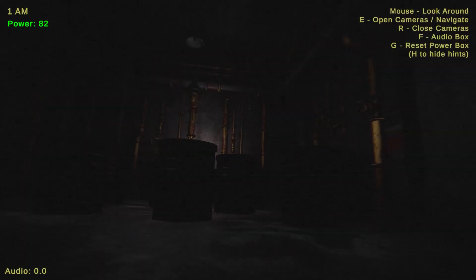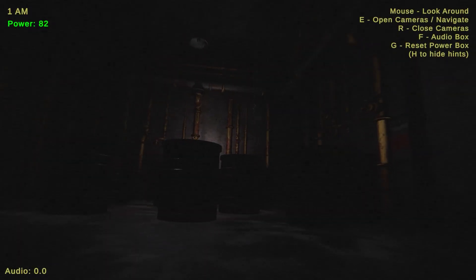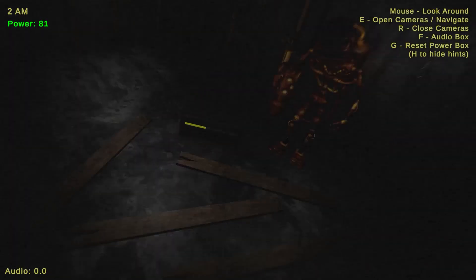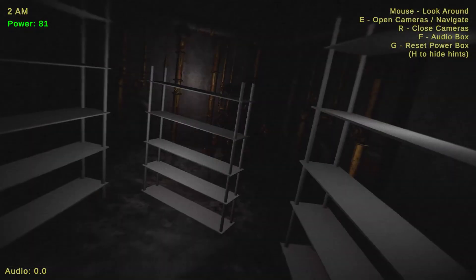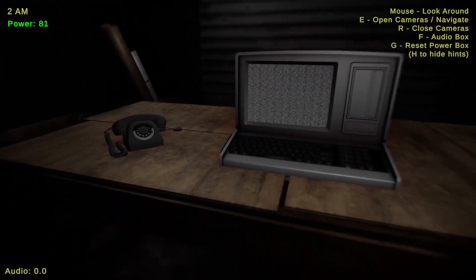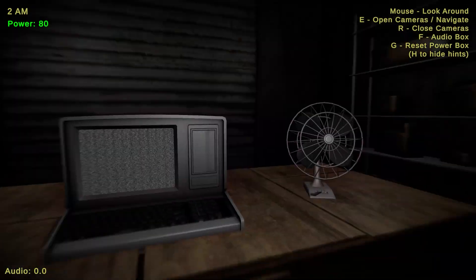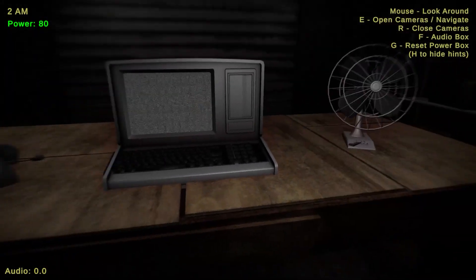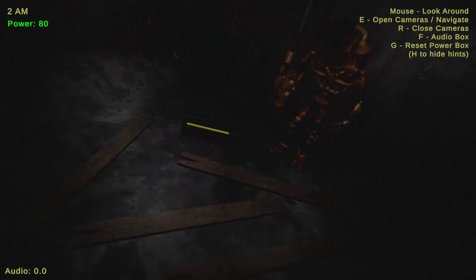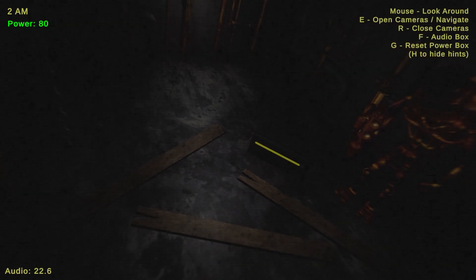This is basically my FNAF fan game — I'm actually very proud of this. Sometimes the camera animation does lag a little bit; as you can see, it cuts to the next camera before the animation actually plays. There needs to be a main reason for you to be in the office, because right now there's not really one — you can't close any doors. When that little flash happens, Springtrap's moved. You can use this audio box — I just copied the balloon box, I just said 'hello.'